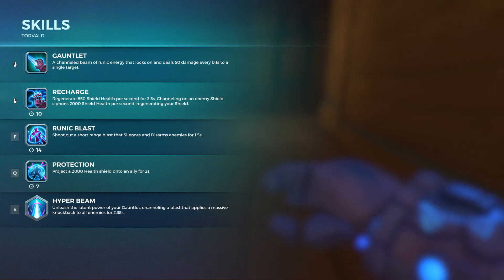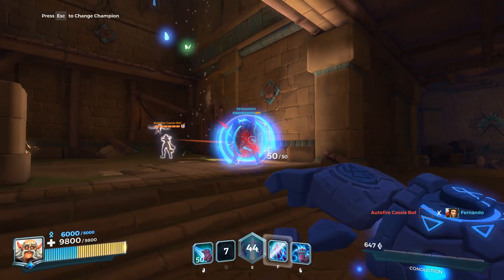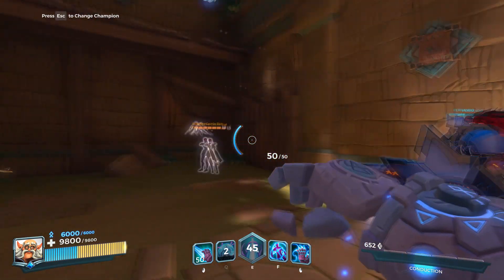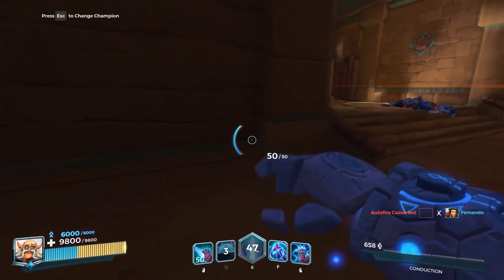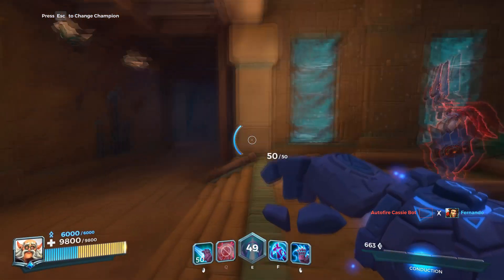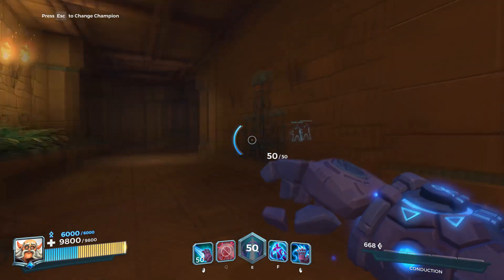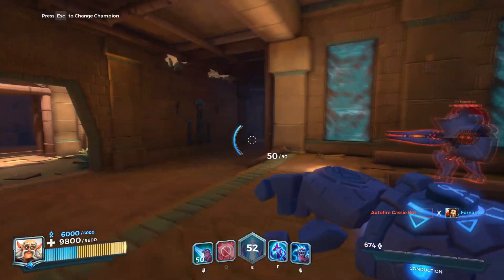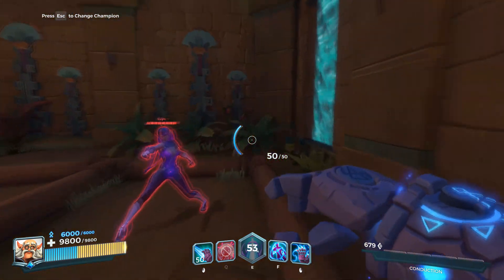Our last ability here is Projection — we can give a shield to an ally. 2,000 life is really, really strong. I think the best use of this is throwing it on a flanker. Send your Androxus in and then shield them up, giving them enough HP to sort of make them like a tank. I don't think you're really going to throw it on another tank. Maybe on your healer to keep them alive if they're in trouble. But mostly this will be used on flankers — they go in 2v1 and you shield them so they can take both of them out.